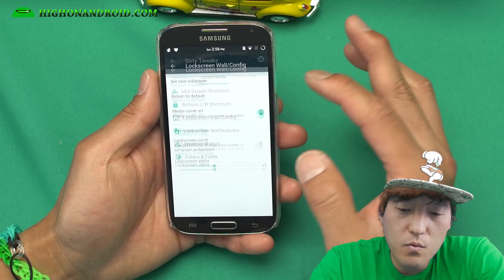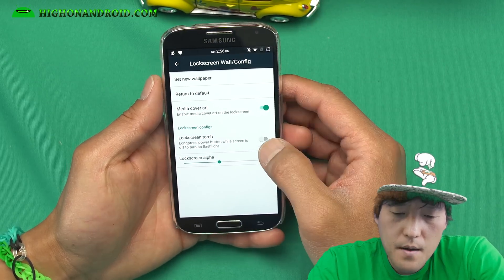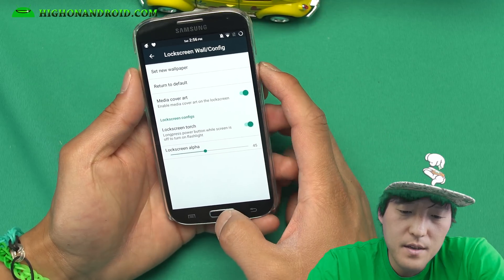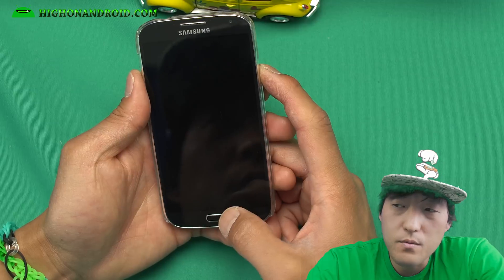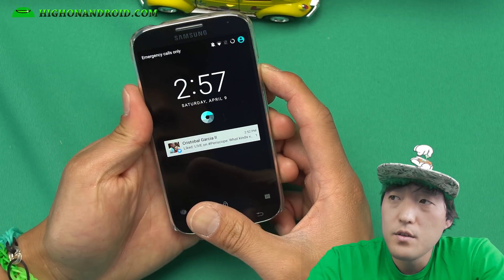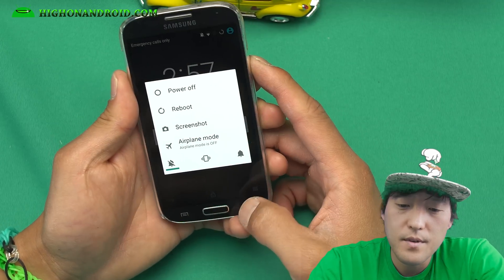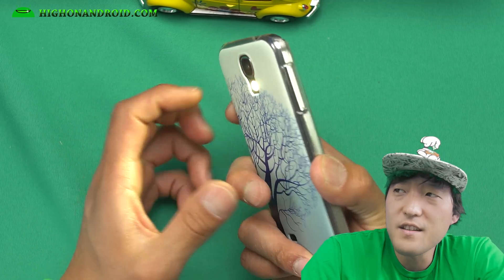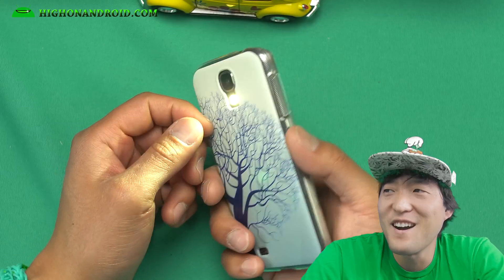There's even lock screen wallpaper configuration. There is a lock screen torch — long press the power button. And I wasn't sure this actually works, but when your lock screen is on, do a long press. It does work — boom! That's awesome.